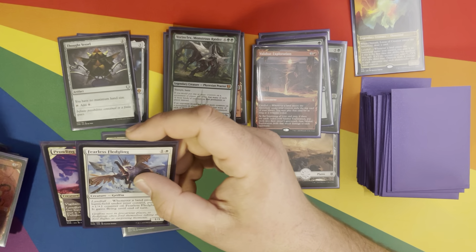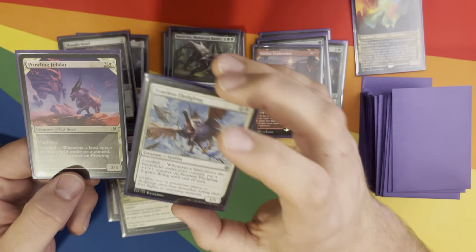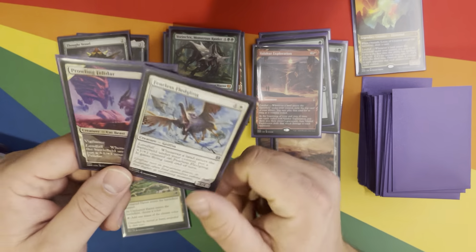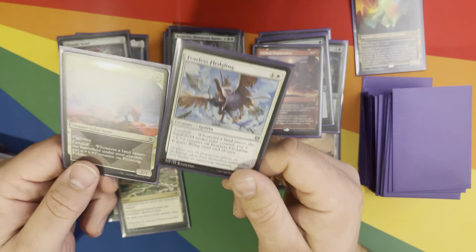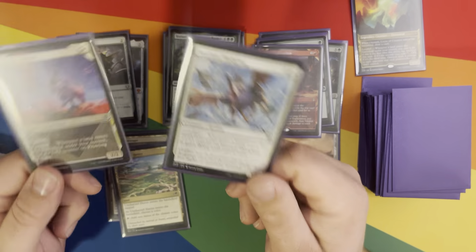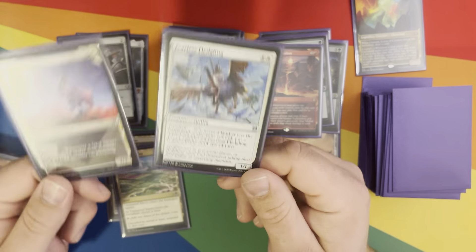We were talking about counters before — Vorinclex does great with these. Landfall, add a plus one plus one counter. Landfall, add a plus one plus one counter, and then it gains flying. That's for Prowling Felidar and Fearless Fledgling. Really good for this because we're dropping a ton of land, so these white creatures just become big and beefy.